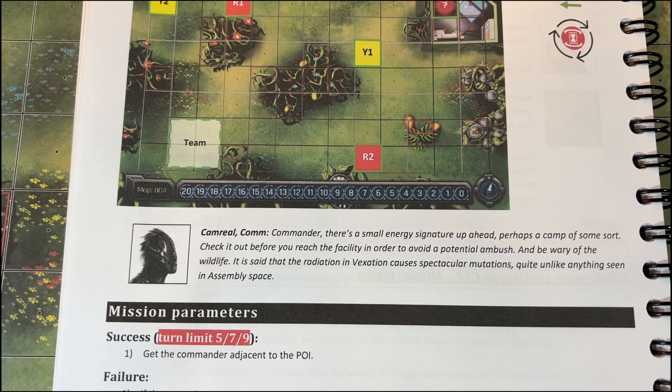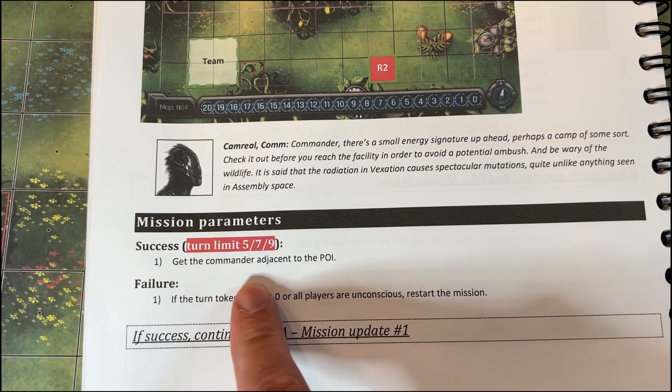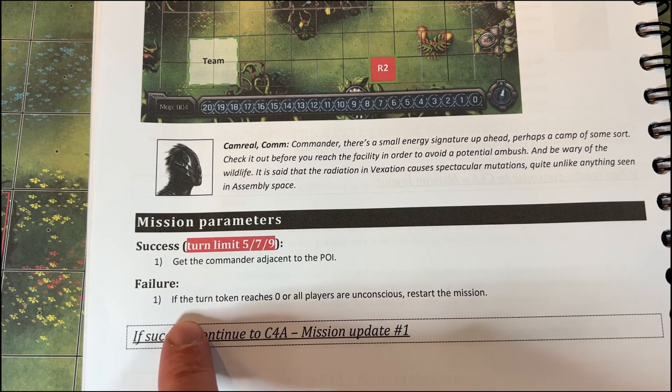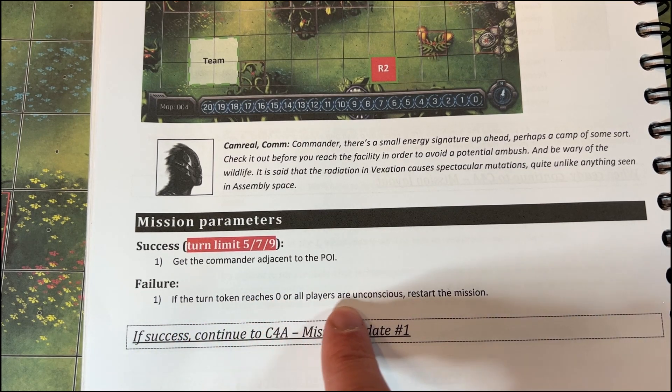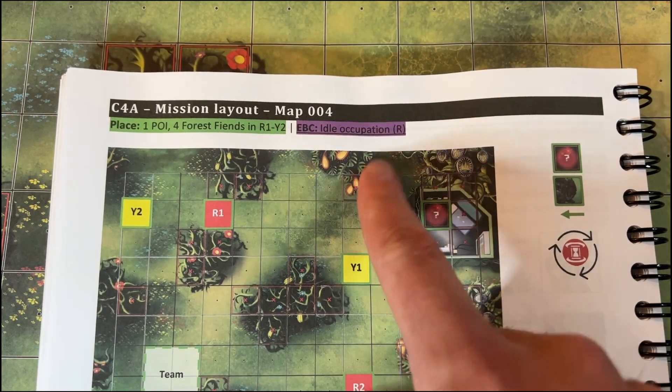Camarill: Commander, there's a small energy signature up ahead, perhaps a camp of some sort. Check it out before you reach the facility in order to avoid a potential ambush. And be wary of the wildlife — it is said that the radiation on Vexation causes spectacular mutations, quite unlike anything seen in assembly space. We're going to have five turns. Get the commander adjacent to the POI. Failure if the turn token reaches zero and all players are unconscious — restart the mission. Any behavior is idle occupation.